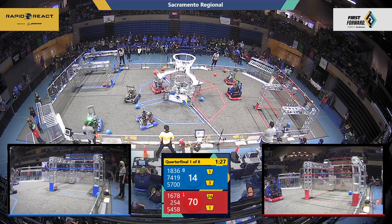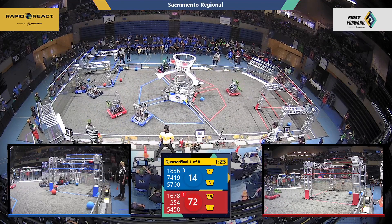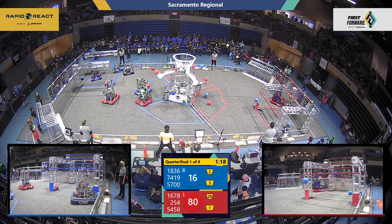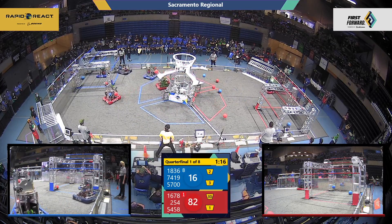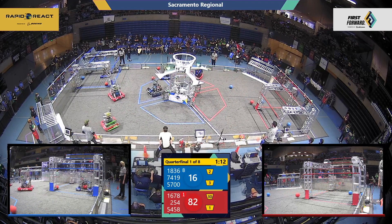They're trying to keep the Milken Knights away from 1678, but Citrus Circuits is zipping around the field — they know where they're going so it's hard for 1836 to follow. There goes a volley of four red balls from both teams, cargo flying up. They've hit 80 points on the red alliance side, 18 on the blue alliance side.